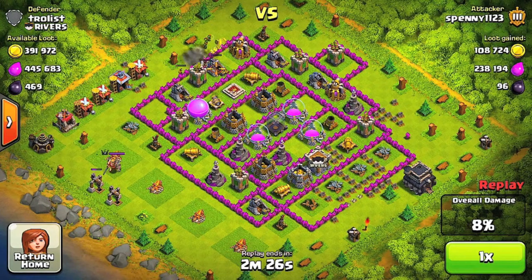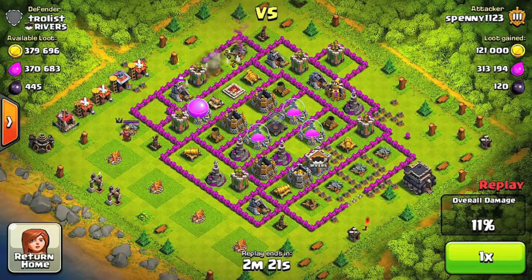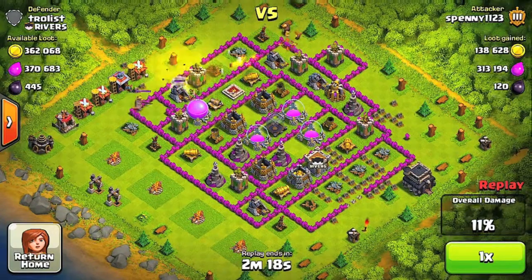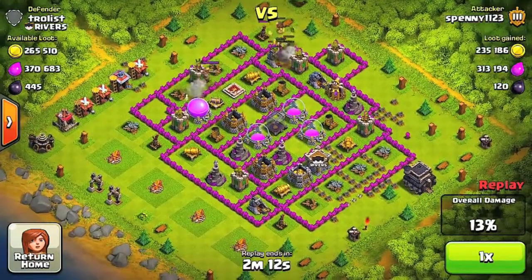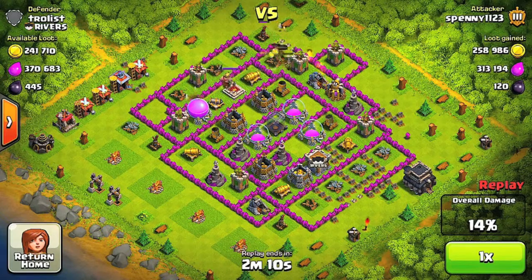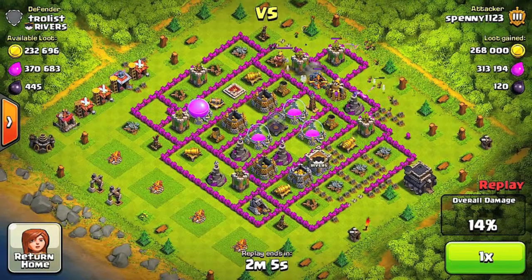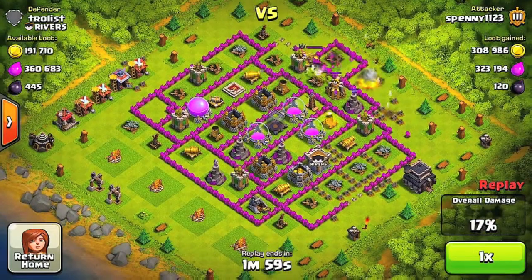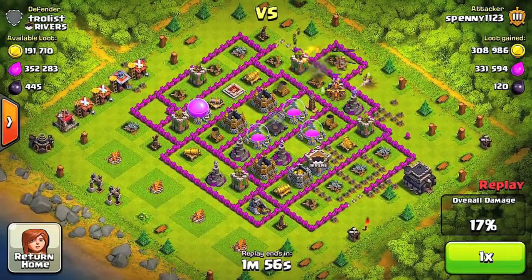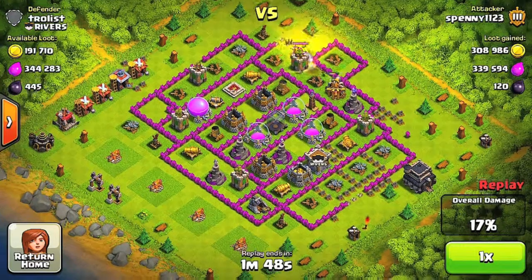I'm going to get this gold right here — definitely important. Just getting these collectors. I break through this wall, finish that collector, then move on to the next collectors. The only collectors I have left are those two and the one in the bottom left. I continue to put down archers and little bits of goblins. I didn't put enough to really get that storage.